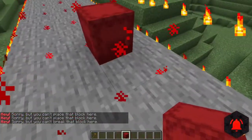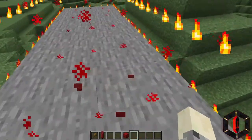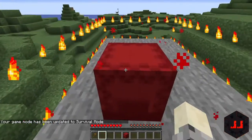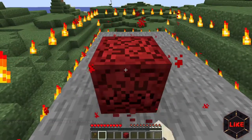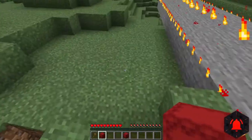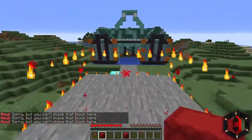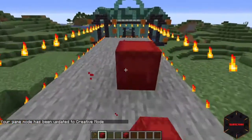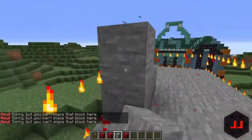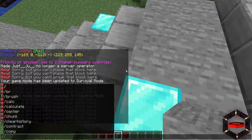You might be wondering what happens in survival mode if you place a shulker box in an area that doesn't allow it. In survival mode, if you try to place a shulker box in a region that doesn't permit it, it just goes straight back to your inventory — so there's no worry about losing the item. The downside is it's not just shulker boxes that can be placed in the allowed area; you can place anything within that selected area.